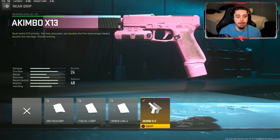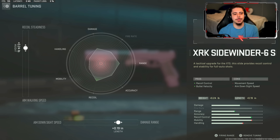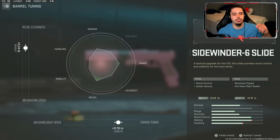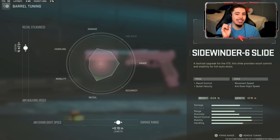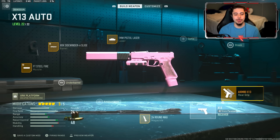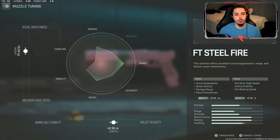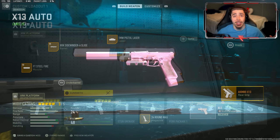Then finally, Akimbo — because what's better than one? Two. For the tuning, you can literally only tune two of the attachments. I did recoil steadiness so I can actually land shots, and then damage range so it takes fewer bullets to kill at medium ranges — there's no such thing as long ranges with these. On the muzzle tuning, I did recoil smoothness and bullet velocity. These are so broken, man — the gameplay will speak for itself.